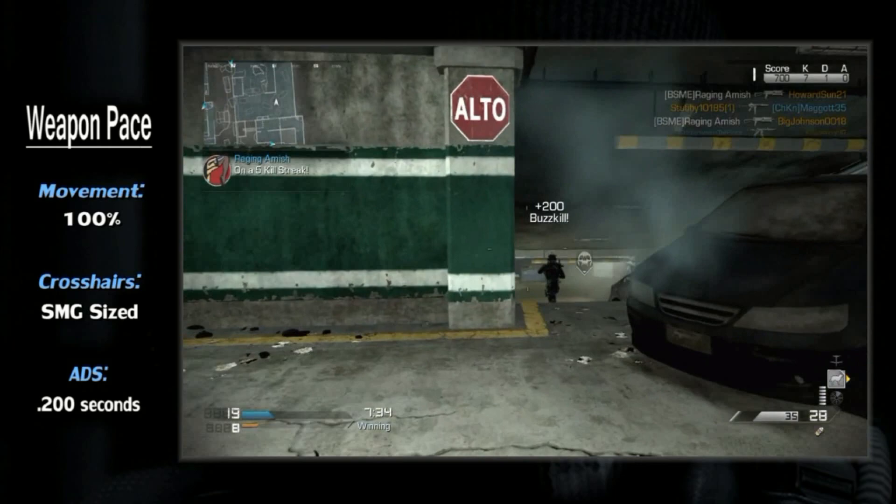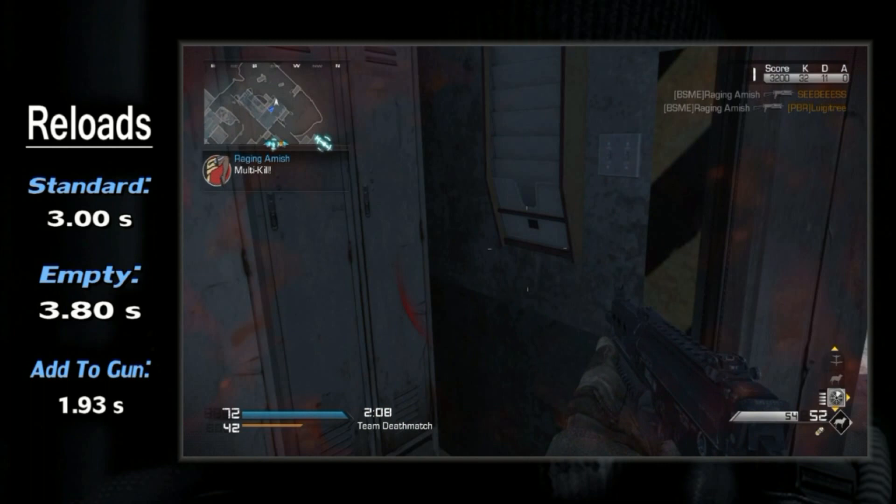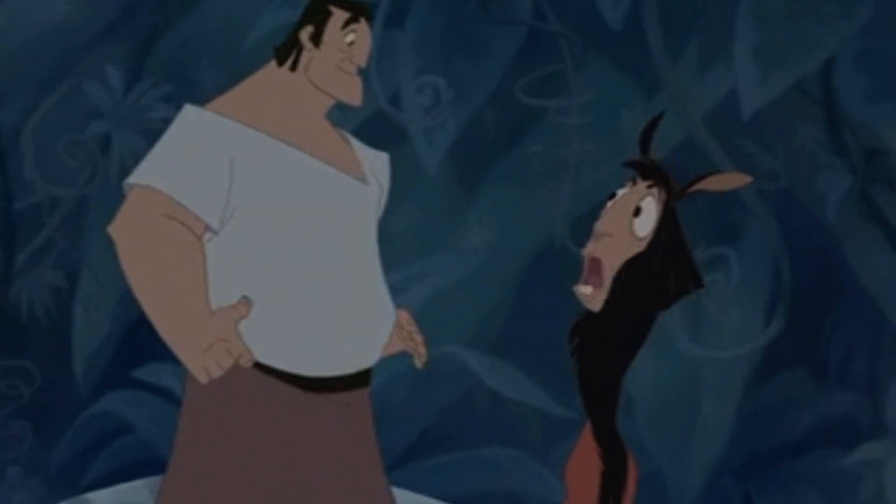Unfortunately, though, the gun takes a downturn when you take a look at your reloads. By default, your mag will refill in three seconds, or 3.8 seconds if completely empty. Either way, you have a 1.93 second add time. As you can guess, this is a weakness on the Bison — you have a monstrous fire rate, but sadly these reloads are some of the worst you'll find outside of the LMGs.